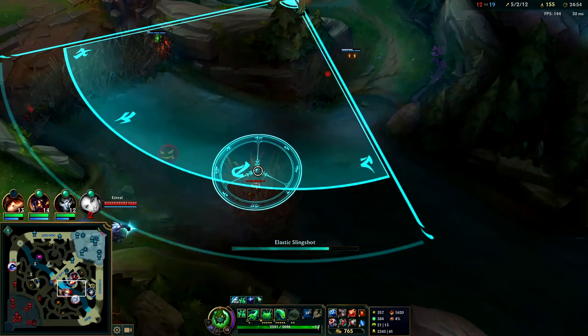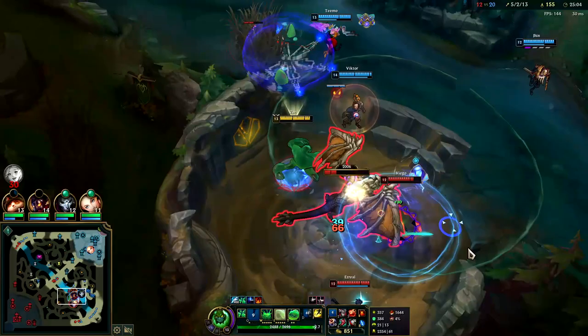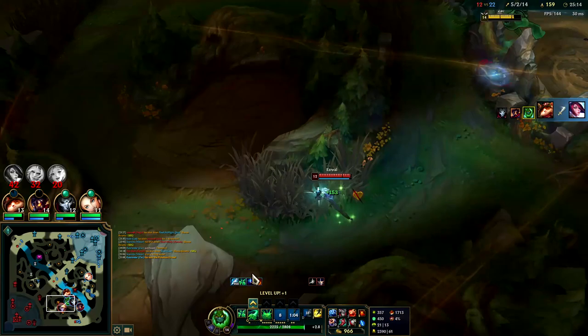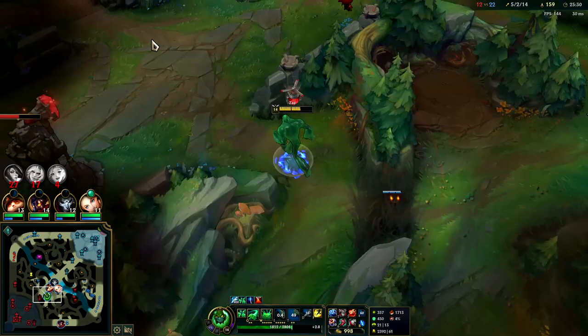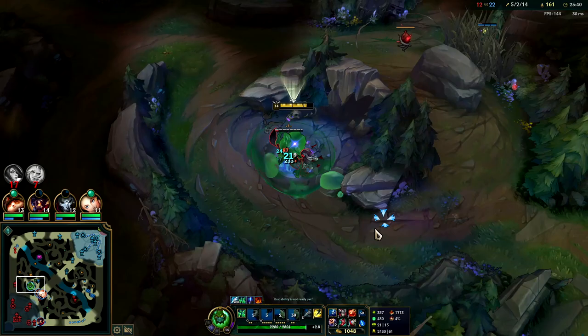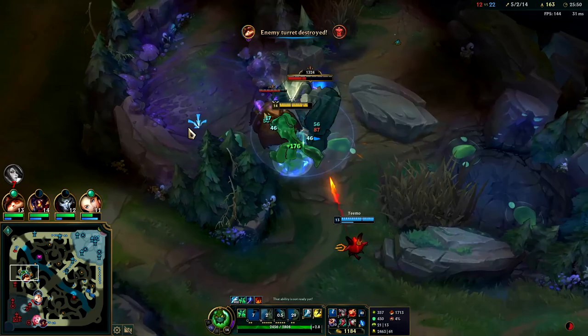Got the dragon. Got the knock up on Fiora — that fight was not good for the enemies. Ezreal jumps away with the outplay. I'm not going to chase that. Might as well get camps while we wait. If you are very fed in the early game I'd recommend Sunfire Aegis instead of Frostfire — it overall scales better. This game I wasn't getting much gold in kills or CS, so Frostfire made more sense at 400 gold cheaper. They're both strong items.